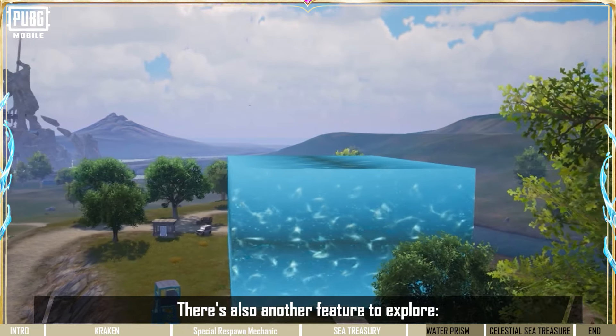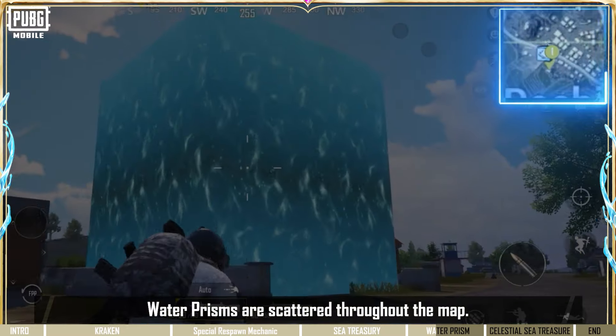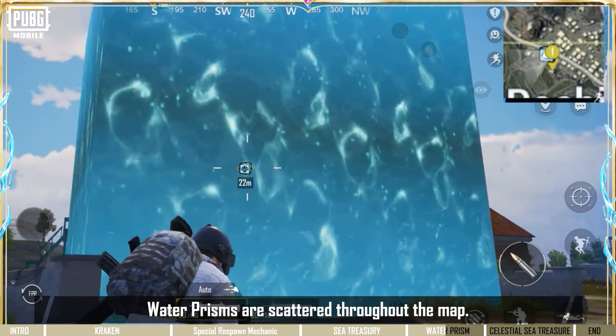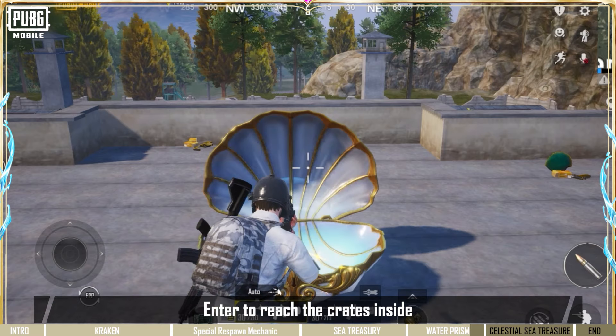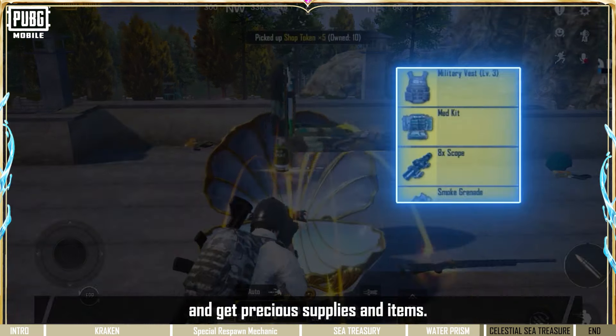There's also another feature to explore: the Water Prism. Water Prisms are scattered throughout the map. Barriers surround them and they can be unlocked by approaching them. Enter to reach the crates inside and get precious supplies and items.